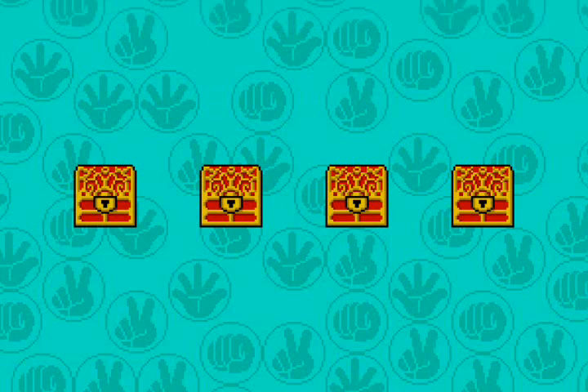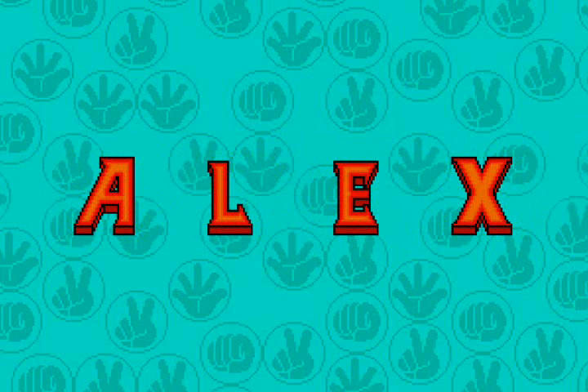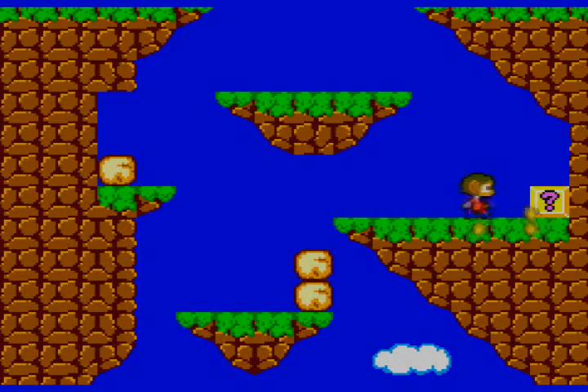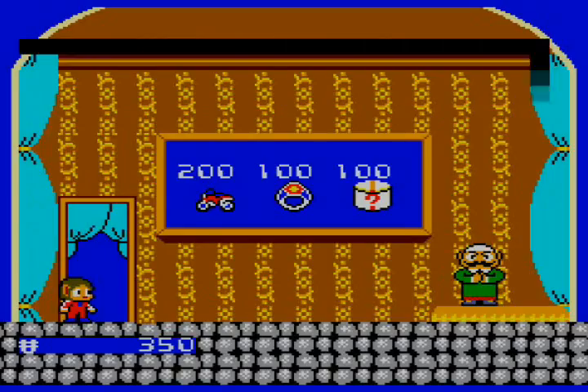After his Master System run, Sega made Alex Kidd and the Enchanted Castle for the Sega Genesis. This game was pretty terrible, although not nearly as bad as High Tech World. Now Alex Kidd has a variety of power-ups, but the best one is the one we're gonna look at: the motorbike.